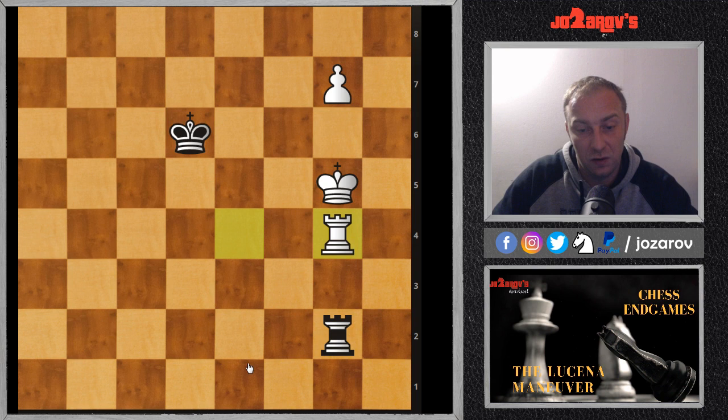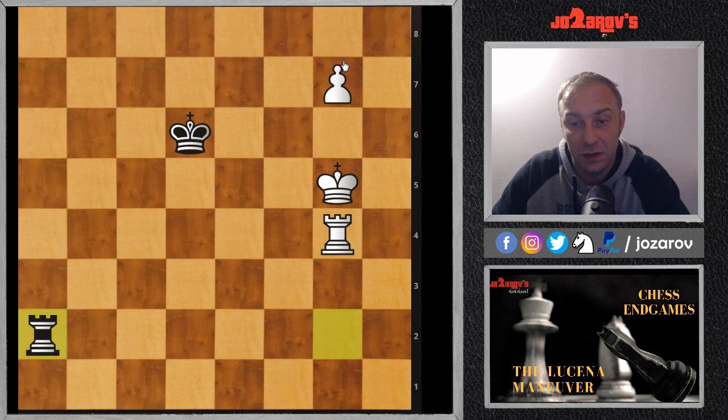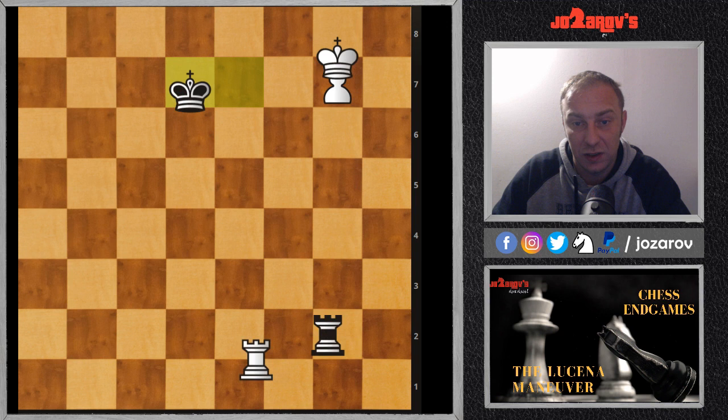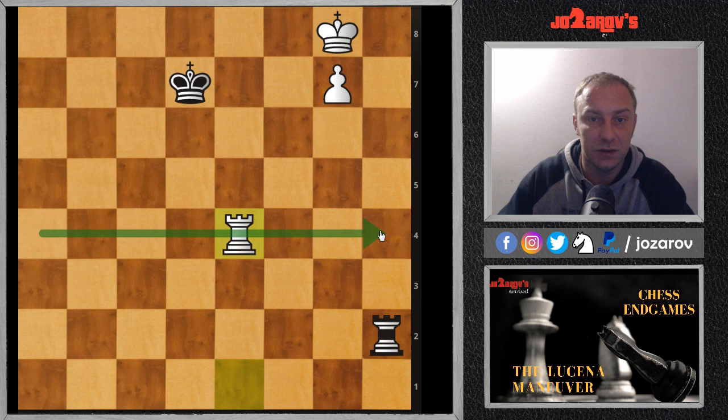You see how important it was to first cut off the king's ability to play. Now the king is too far away from the pawn. Black's best move is maybe rook on a8, but we can simply promote and win this endgame. To recap: after king on d7, rook on e4 — moving to the fourth rank with the rook — wins the game immediately.